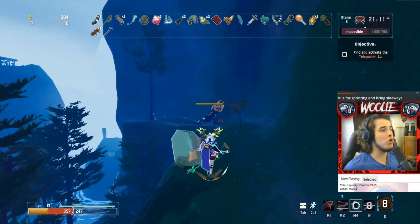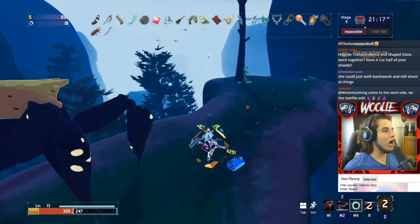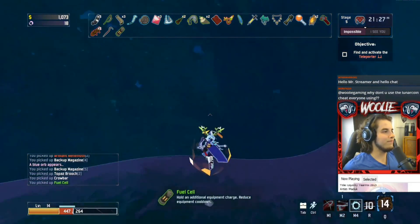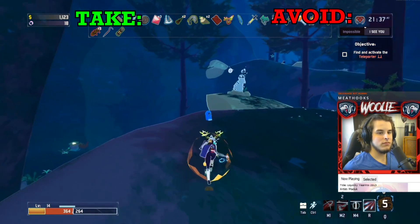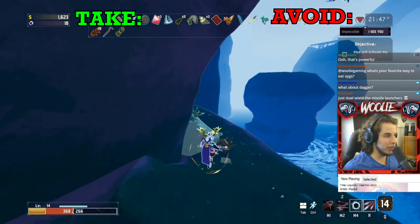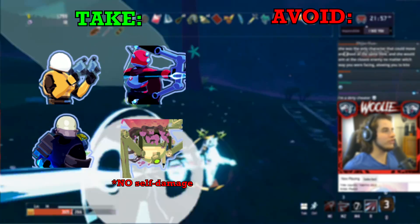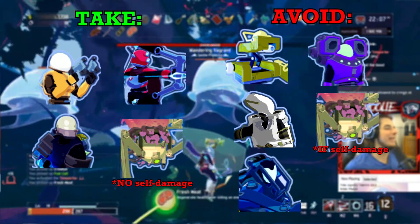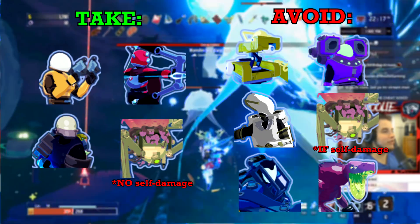There is one more exception to choosing the crown: your survivor choice. If you cannot hit frequently or cannot avoid damage easily, I highly recommend avoiding the crown entirely. Its boost to early gold gain may seem lucrative on someone like Mul-T, but he is essentially a sitting duck when it comes to taking enemy fire. I would take the crown on Commando, Huntress, Mercenary, and Rex — but only if using the alternate secondary and default shift, as those skills do not cost HP. I would avoid the crown on Mul-T, Engineer (turrets do not get you gold), Artificer, Rex if using self-damaging abilities, Loader, and Acrid.